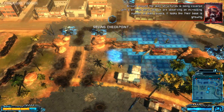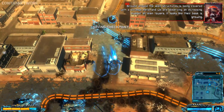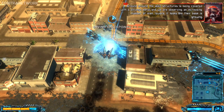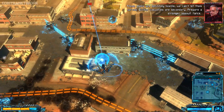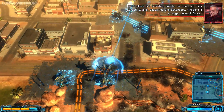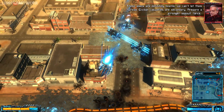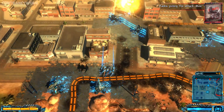The ground around the alien structure is being covered with a strange metal, and we are observing an increasing number of alien towers. It looks like their base is growing — these aliens are definitely hostile. We can't let them spread. Civilian casualties are secondary. Prepare a stronger assault force.